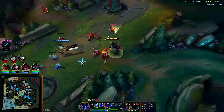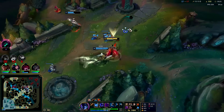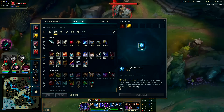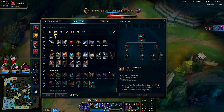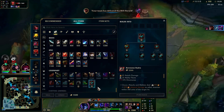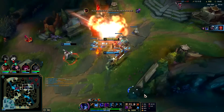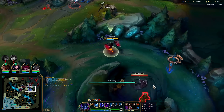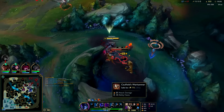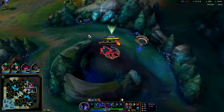Look at Nocturne builds — every single one of his top five builds has Ravenous Hydra in it right now, and it's not even a favorited item. Jak'Sho is his second best item and technically the best mythic right now. If you really don't want to play Jak'Sho Nocturne, you go for Stridebreaker, but there's no reason to do that — Jak'Sho is super overtuned at the moment.